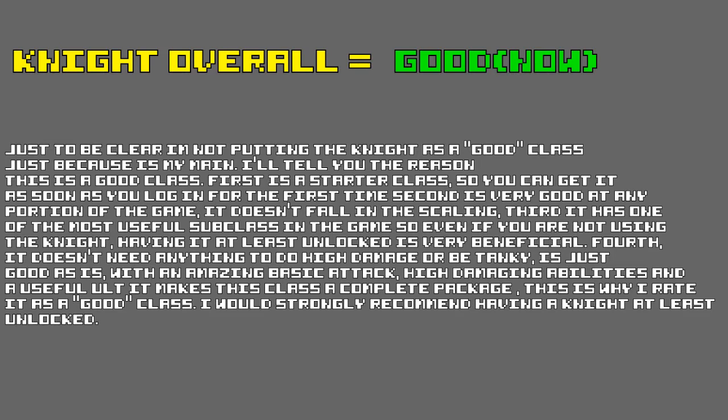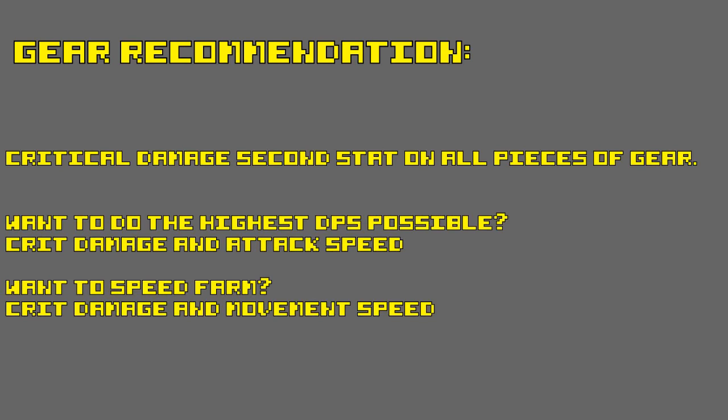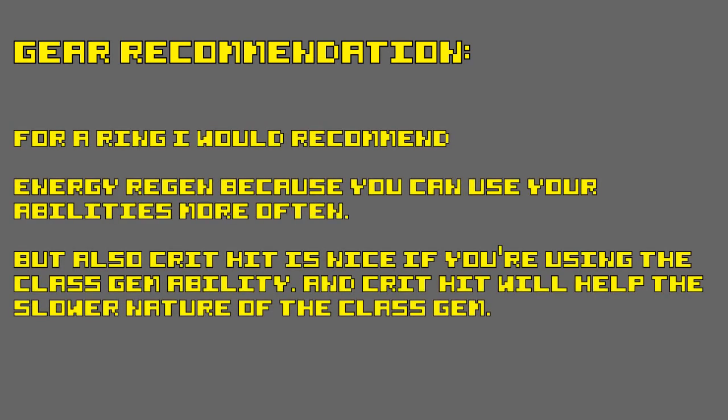One more thing: this class is also a starter class, meaning you can get it as early as the start of the game and unlock it using the free starter class from the store. I would strongly recommend anyone to use the Knight or have it at least unlocked. I know this is my main class but I'm not trying to be biased — just giving my honest recommendation. My key recommendation is to get critical damage on all pieces of gear. If you want to go with the attack speed route, go crit damage and attack speed. If you want to speed farm dungeons, try to go as fast as possible with the Knight — go critical damage and movement speed. I also tested attack speed and movement speed together without the class gem and it is not as effective but very fun to play. As for the ring, I would recommend energy regen, especially if you are not using the class gem. Energy regen with the Charge ability makes you move incredibly fast. If you have the class gem, energy regen is useful if you cannot kill enemies with at least one or two Spear Squires. Also, critical hit is very nice especially if you are using the class gem since the class is kind of slow.